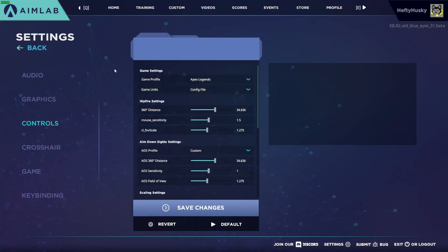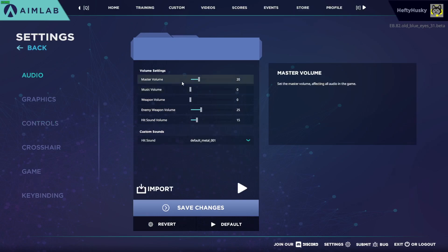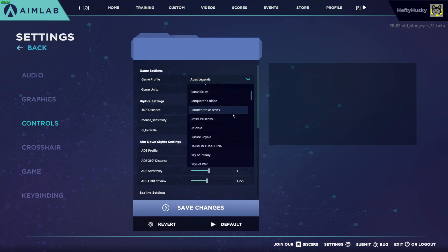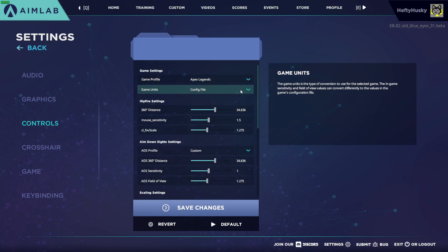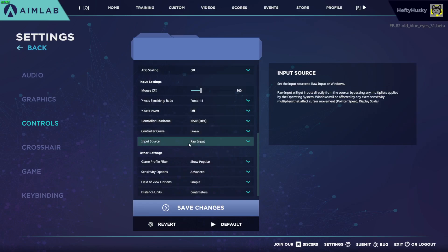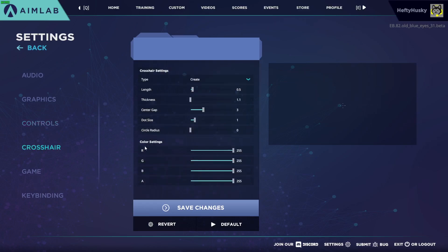Once you're in, go over to Settings, then Audio, and turn down all the unnecessary noises you don't like. I personally prefer not to have any music when I'm shooting and definitely prefer not to hear my own gun being fired over and over. Head over to Controls — this is where things are very important. Change the game to Apex Legends or whatever game you're playing. There are a lot of games to choose from, and I think they have an AI that adjusts to fit your playstyle, though let me know in the comments if you know exactly what changing the game name does.